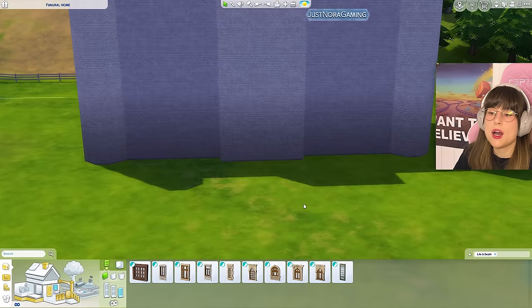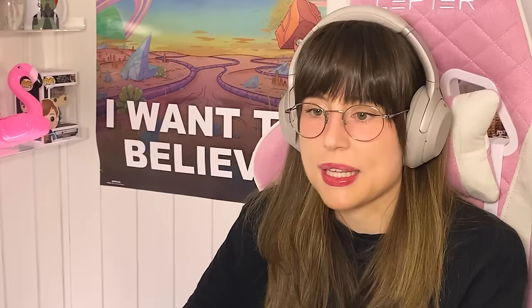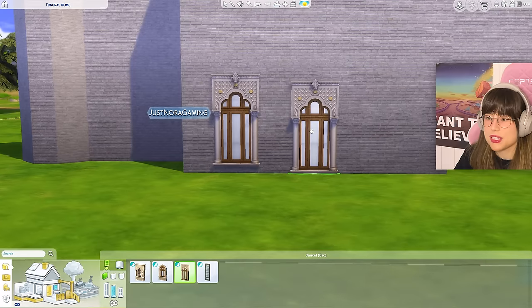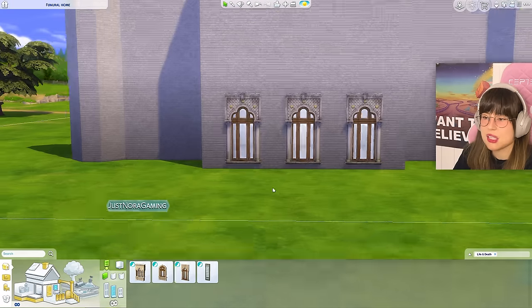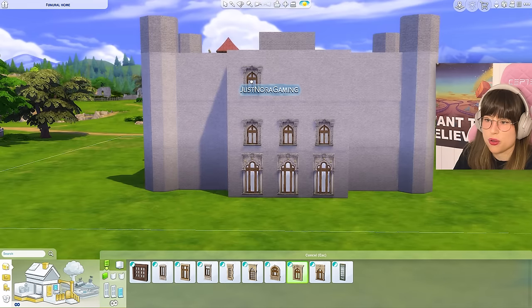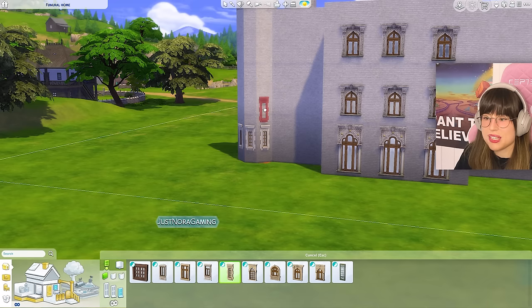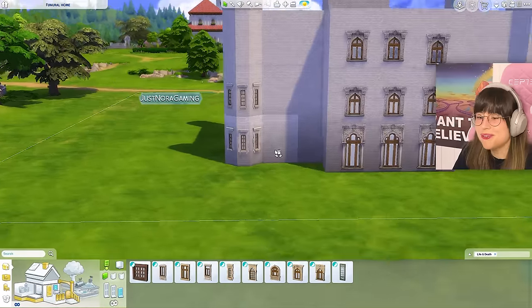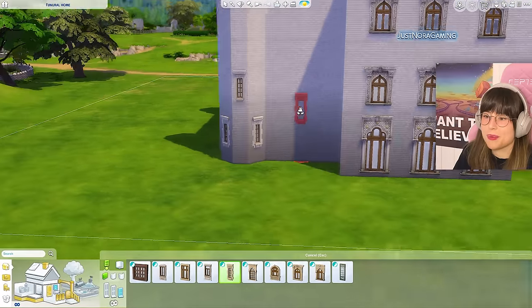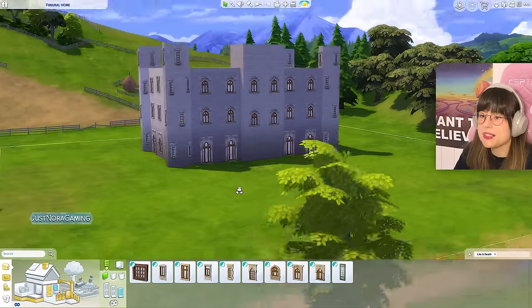Now let's add in our windows - we got a few new windows in the new pack. I'm going to go for these ones on the first floor for the grandness, these ones on the second floor, and the same on the third floor. For the towers I can use these windows, but I think it's going to be too much if I have windows on every single wall. Maybe I can alternate them - I can always come back and change it.